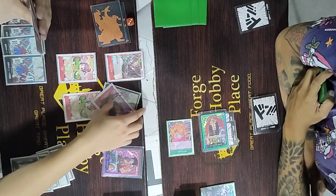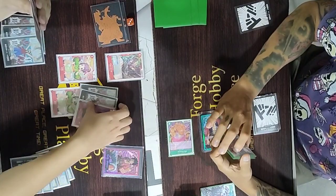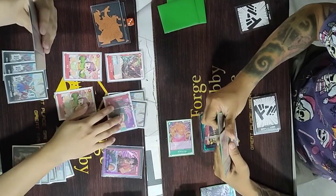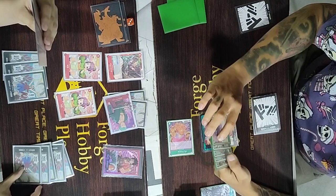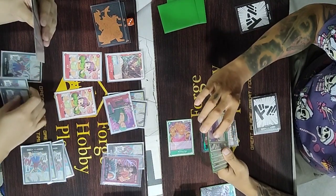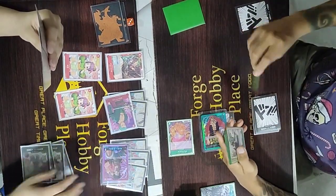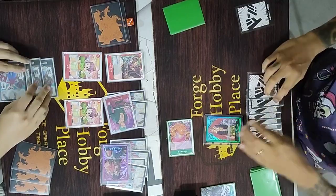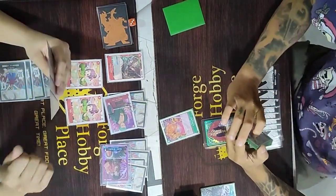I attach two Dawn to Zoro and swing for 7k, which Kid takes. We're a bit ahead — three lives versus two. I attach one rested Dawn using Luffy's effect, then attach the remaining Dawn and swing for 9k. He takes the damage too, so now we're further ahead — three lives versus one.